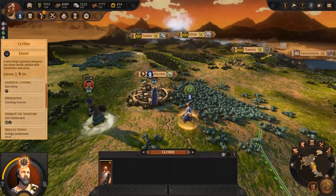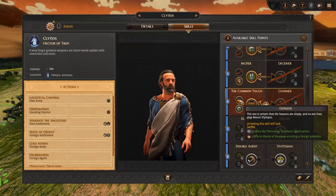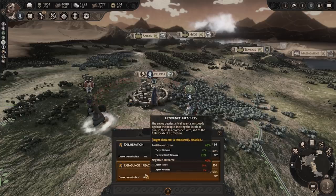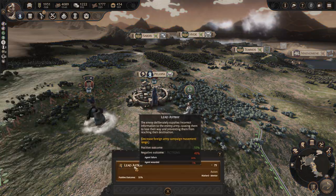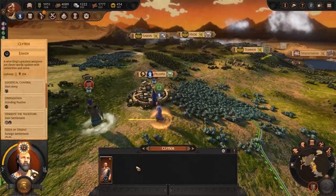Next is Denounce Treachery, which is the only skill that needs to be unlocked via the skill tree. This again targets a foreign hero, but instead of decreasing their movement, it has the chance to wound or kill them. The last ability is Lead Astray, targeted against a foreign army, which will decrease the army's campaign movement range.